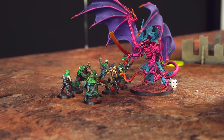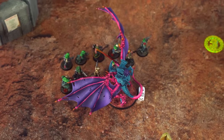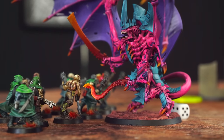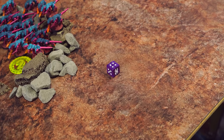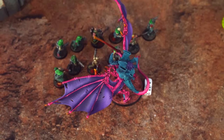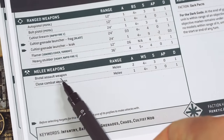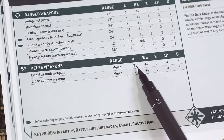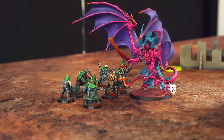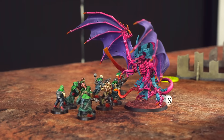Now let's fight. At the start of the fight phase, my Tyrant can use its psychic ability called Paroxysm — I choose an enemy unit nearby and hopefully reduce the number of attacks they can make. I choose the cultists. I roll a dice: if I roll a 1, I take some wounds; if it's a 2 or more, those cultists will do even worse at fighting than they already can. Didn't roll a 1 — so until the end of this phase, the cultists have to reduce their attacks by one for each weapon.